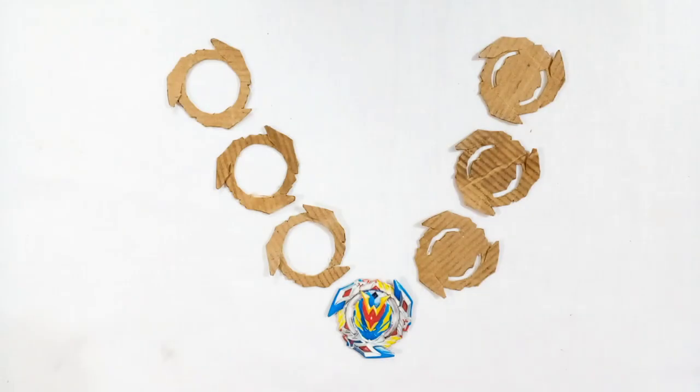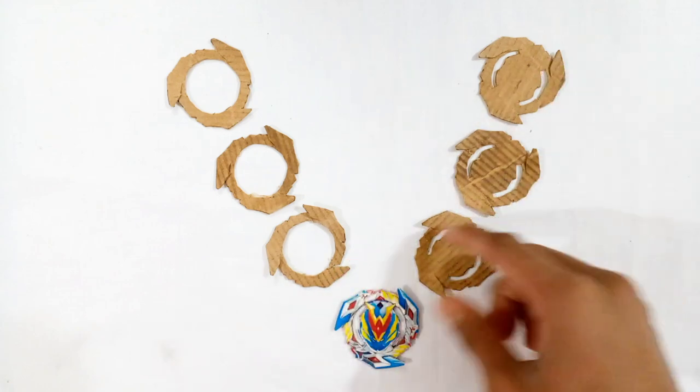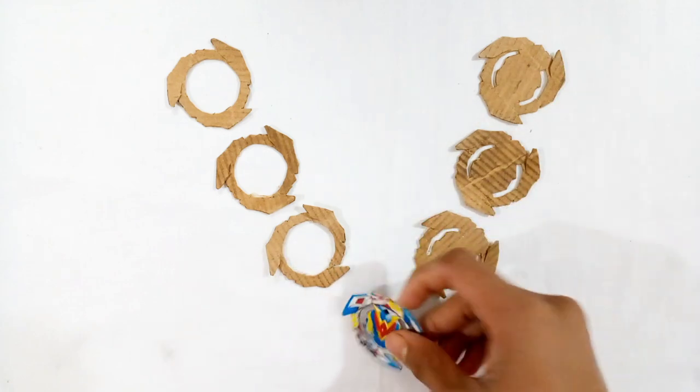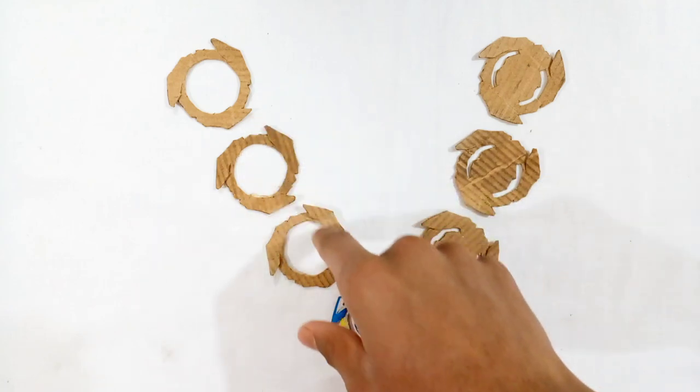First I am going to make the Winning Valkyrie layer, then I will make the other parts of the bay plate. To make the Winning Valkyrie layer, we have to cut some cardboard templates almost like the shape of the Winning Valkyrie template. You have to cut three cardboard templates similarly like the shape of the Winning Valkyrie template, and three cardboard templates almost like the shape of the Winning Valkyrie template but they will have circles, like that you can see.